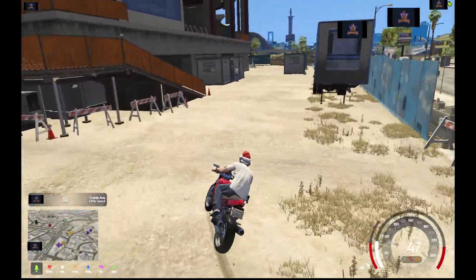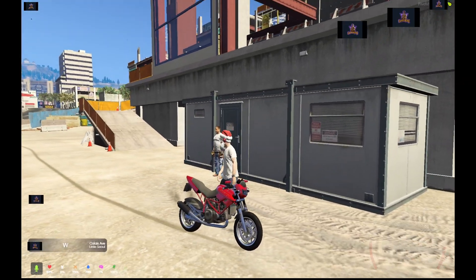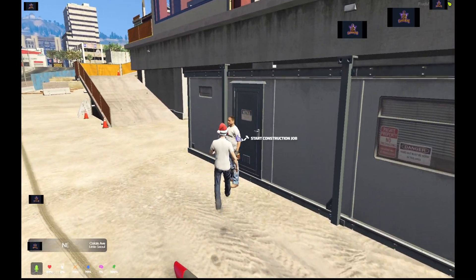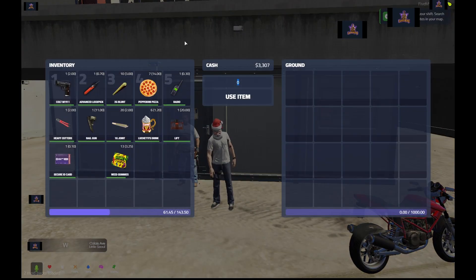We're pulling up right now. Come over to this NPC and hold down Alt, then click 'Start Construction Job.' It should say you've started the job, and if you check your inventory you'll see that you've received a nail gun and a lift.